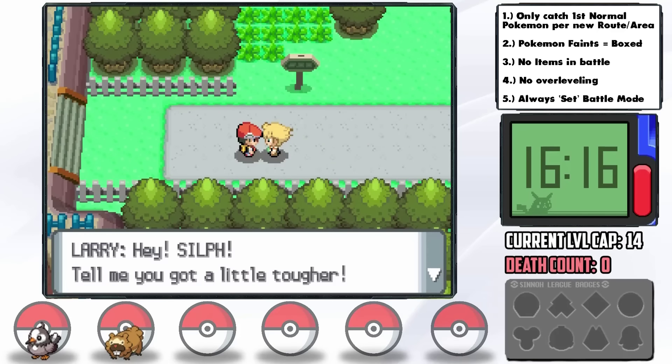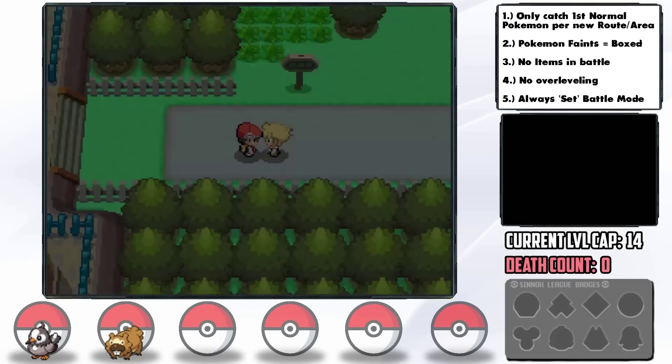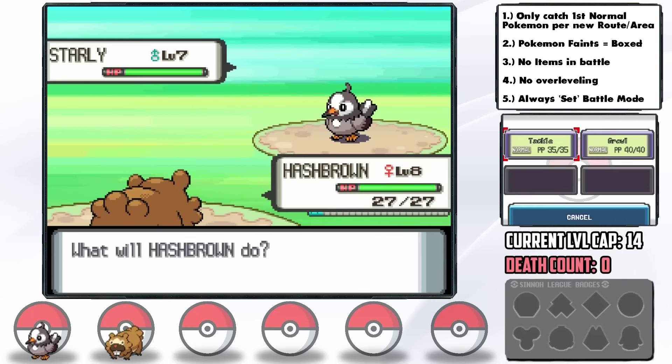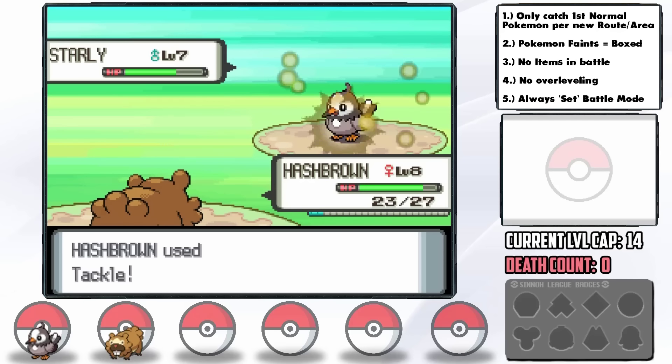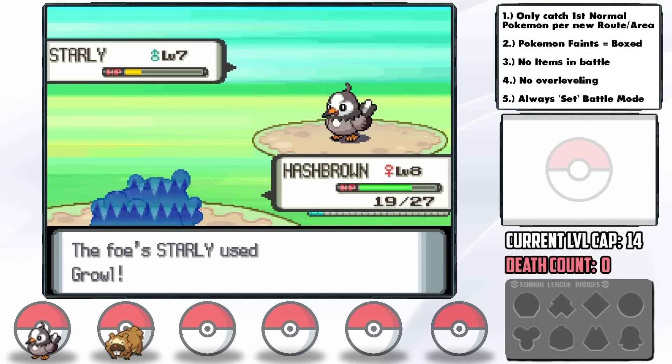On Route 203 comes our first major challenge — a battle against our rival Larry. He starts with a level 7 Starly, and the Quick Claw we received in Jubilife activates on our first turn, which is really nice. Bidoof gets a lot of Attack drops from Growl and misses a Tackle as well, but we're able to take down the Starly with a decent chunk of health left.